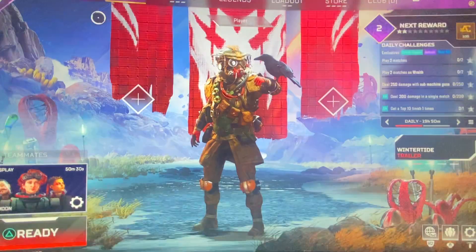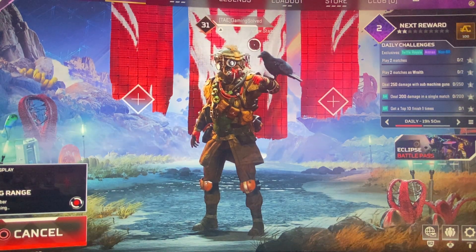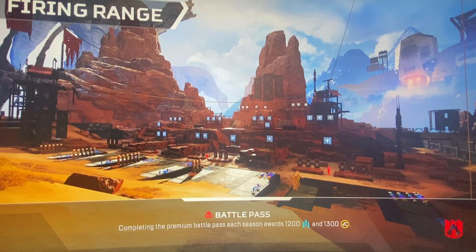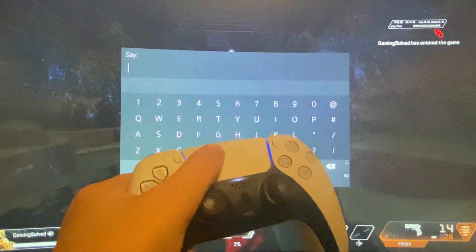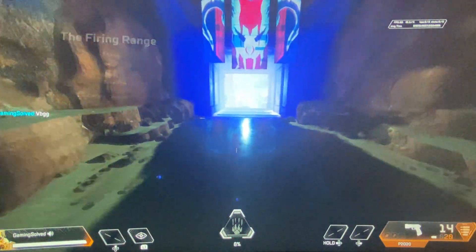Let's go to the firing range. And as you can see here, the text chat will work. Now if I press and hold the button, the text chat pops up and I can write whatever I want. So that's pretty much what I wanted to show you.